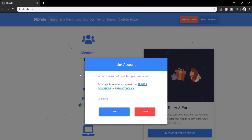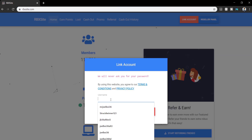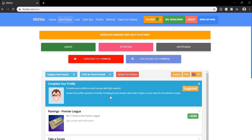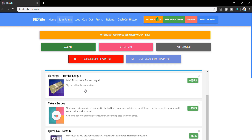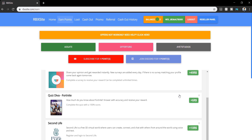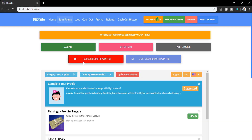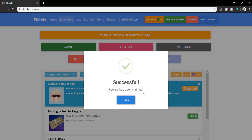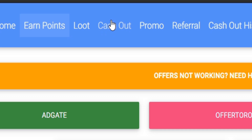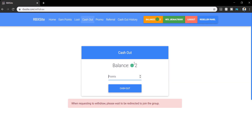Hey, do you want free Robux? Then make sure to head down to rbxsite.com, link your account by putting your username in and press link. Head to earn points — once you're in earn points, you will see a ton of surveys and offers you can use to earn free Robux. The first ones I suggest are the subscribe one and the join Discord one. I've just done them right now — subscribed to their channel and joined their Discord server. Now if I refresh, I've got two Robux in my balance, and to cash that out all I need to do is go to cash out and withdraw the Robux to my Roblox account.